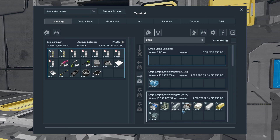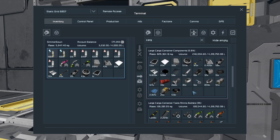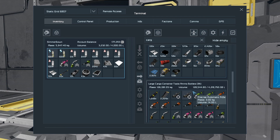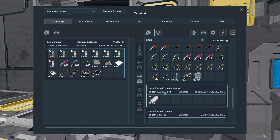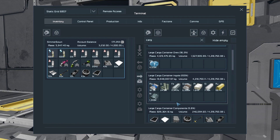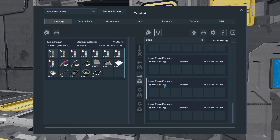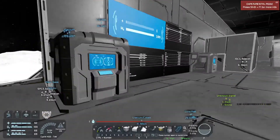Ores at 100%, components at 5.8%, tools, bottles. Large cargo container ingots - that's probably going to go almost 100%. 150,000 uranium - oh my goodness, and still going up. We are definitely set for uranium.